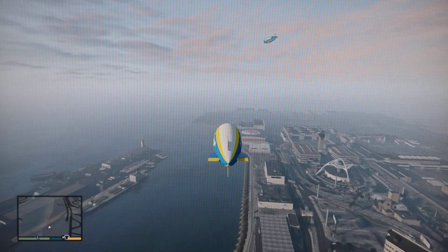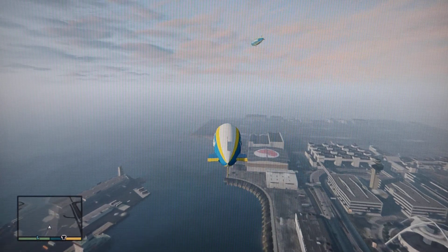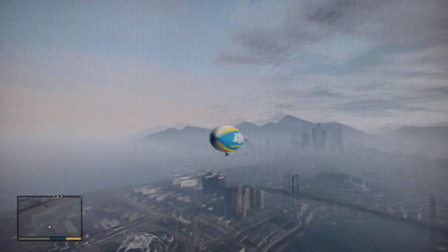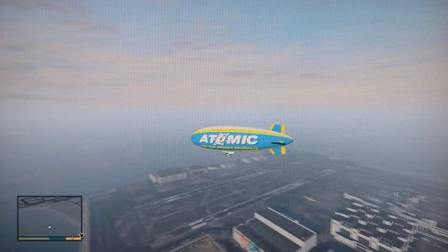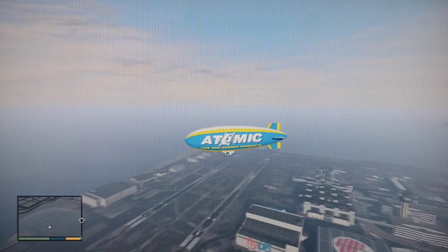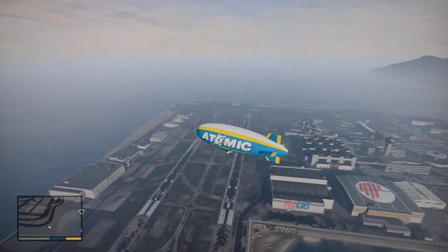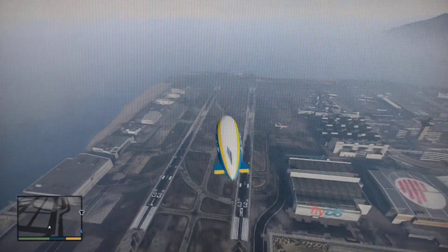Still so early in the game — this is day number two for me. Where is this blimp going? Come here blimp, I want to crash into you! Take a look around the city on our way — beautiful downtown Los Santos. Where'd it go? The blimp disappeared! Well, you know, that's some of the things that happen in Grand Theft Auto — things come and they go.